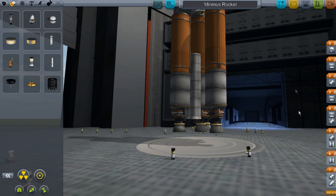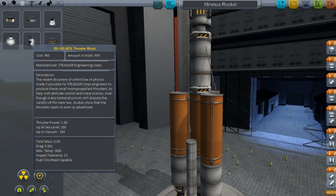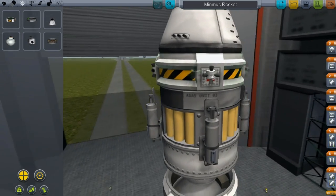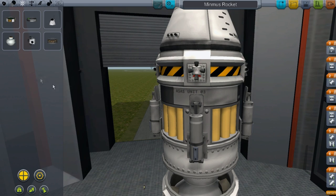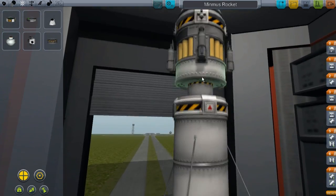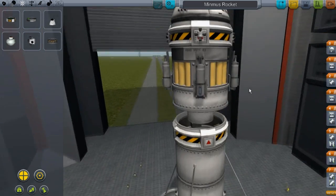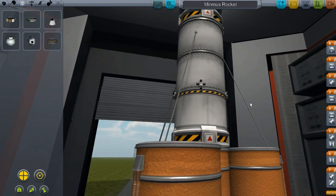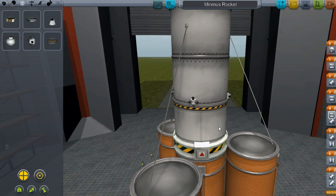We want this to fire once our solids — once these three actually go. These are our three decouplers for the large radial decouplers for these big stages. We're going to put that here, because these will decouple and the new engine will fire. The staging is completely set up. Now there's one thing I did forget again — we need to add SAS. For you new people who don't know much about SAS, we can see our RCS thrusters. You do not need RCS thrusters in the atmosphere — that is one thing I will state.